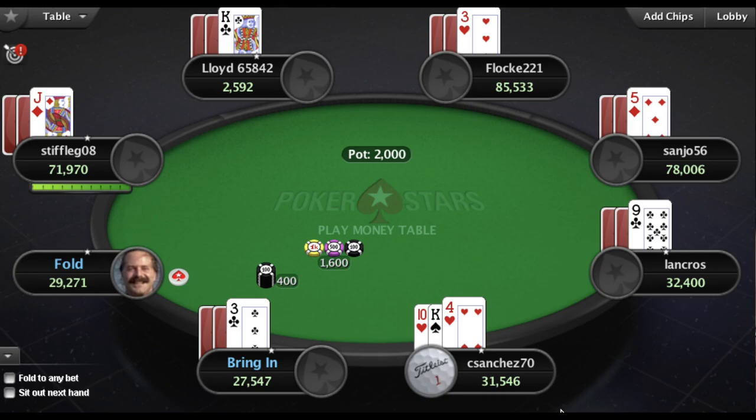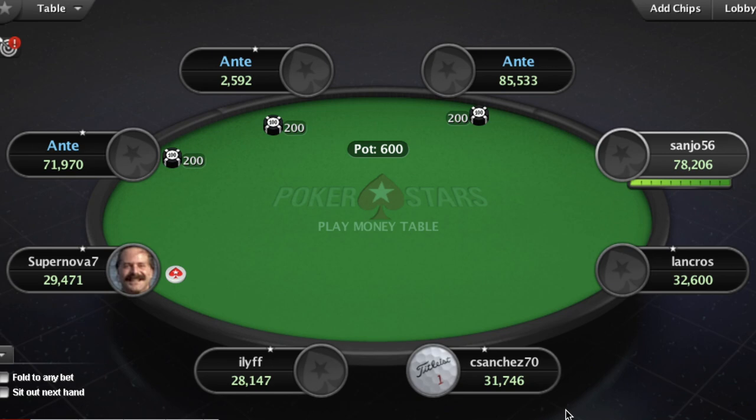So if you get the deuce of clubs, that means you bring it in. In a 20-40 limit game the bring-in might be five bucks, so you have to put in at least five. You can come in for 20, but we don't recommend that in a game like seven stud. When you're the bring-in, just go ahead and throw in the five bucks. The ante in a 20-40 game will also be in that neighborhood of three to five bucks depending on where you're playing. The next player to the left of the bring-in gets the action — raise, fold, or call the bring-in.